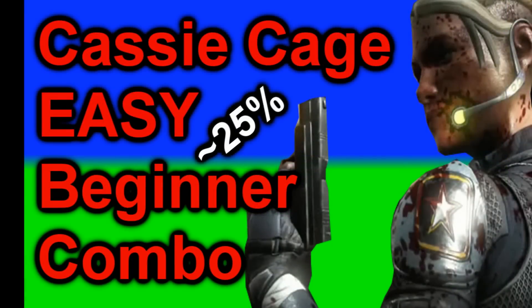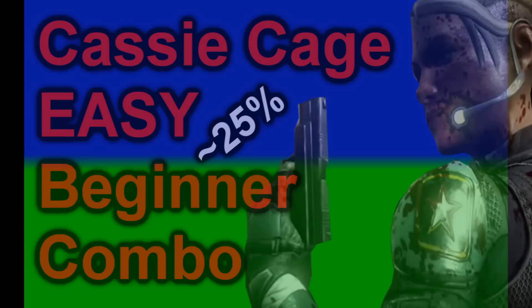Yo what's up guys, it's VideoGamerHT here and today I have a Cassie Cage Easy Beginner Combo in Mortal Kombat X for you. The combo itself does about 19 to 25% damage based on the variation you use, and I'm going to show you an adaptation for every variation.